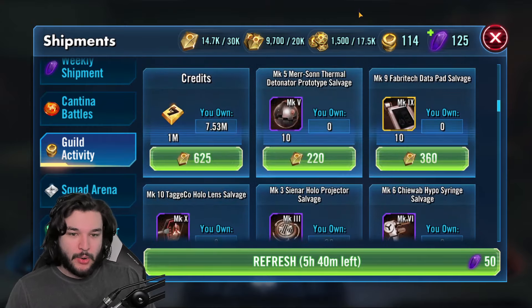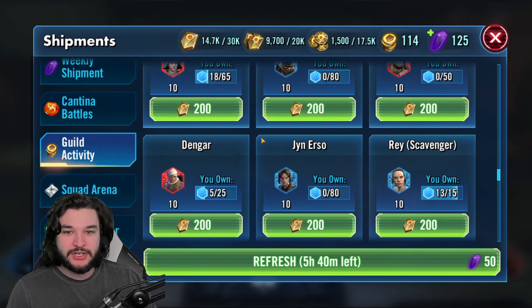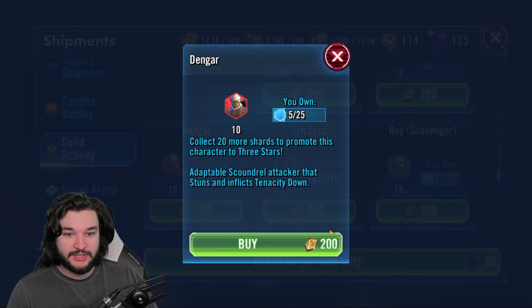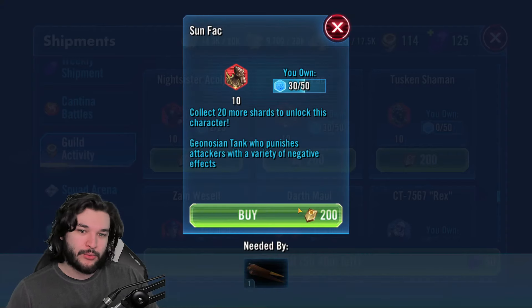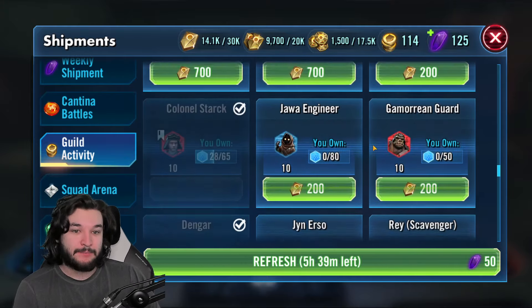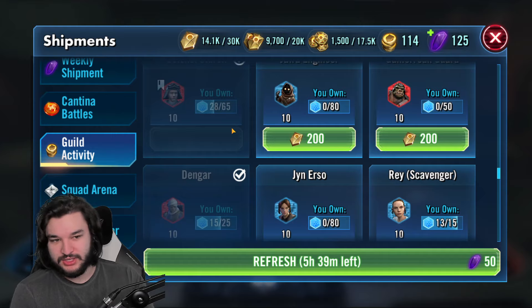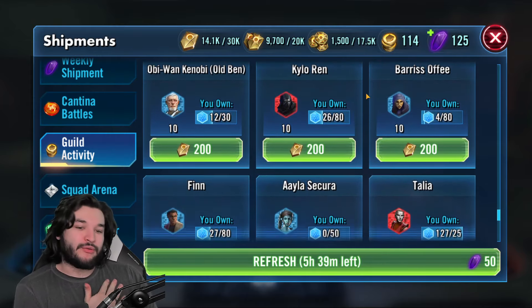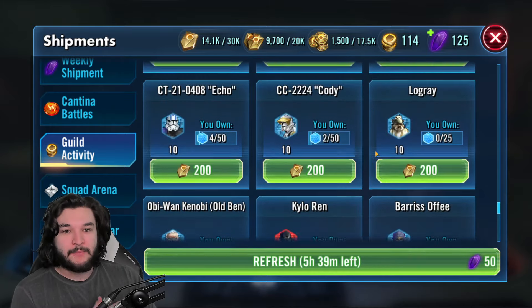As for what I've been spending my currency on over the last 16 hours - I've had about three or four refreshes. Colonel Stark has already been unlocked and I'm already about 30 shards into his next star level, which is kind of crazy. Dengar has been unlocked too. I've been buying him every day and also buying Sun Fac - looks like three or four total purchases of each. I'm at 40 of 54 Sun Fac shards. Dengar and Colonel Stark are the go-to ones - Dengar isn't really available anywhere else, and Sun Fac is for the Geonosians.